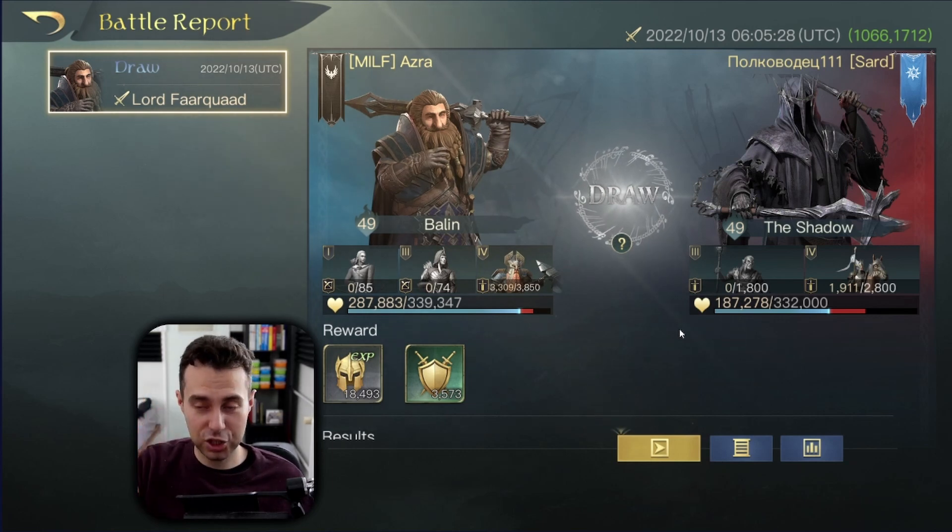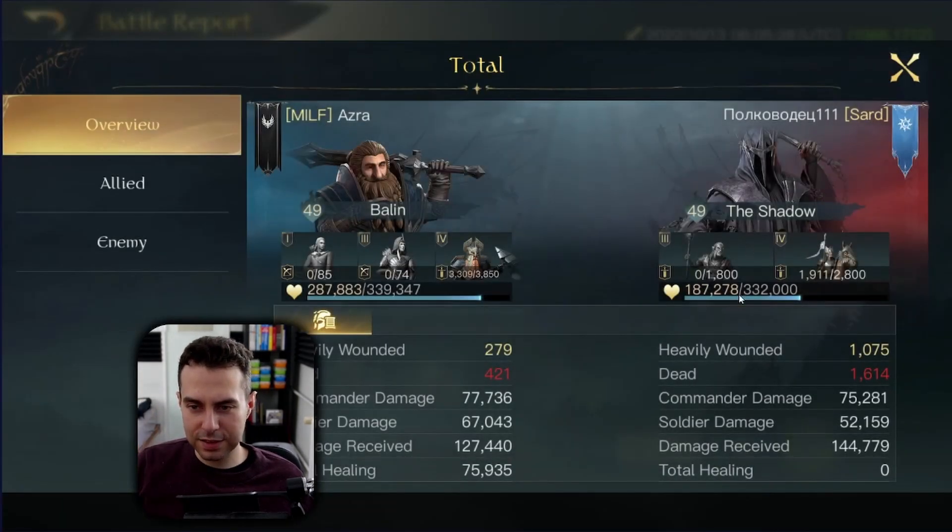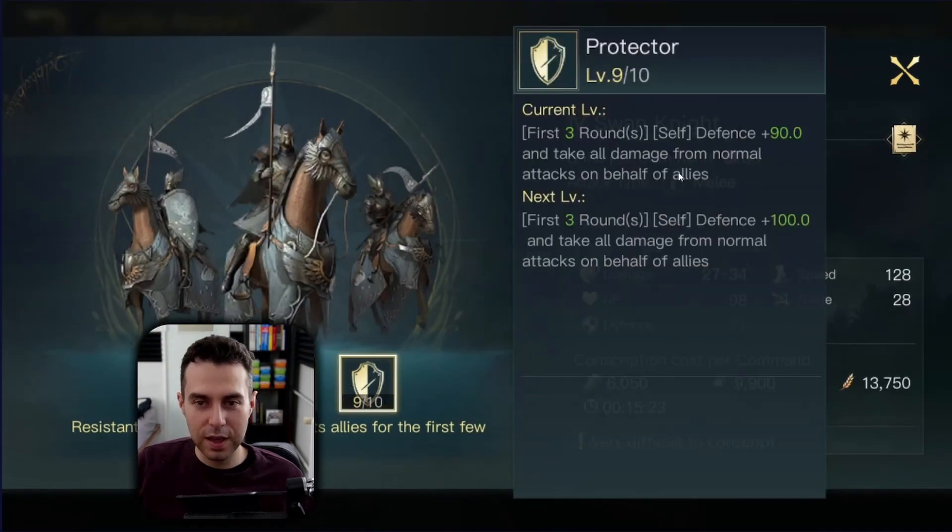The damage we dealt: almost 145K, and he dealt almost 130K to us. Here's a little fun fact: he has Swan Knights, which tend to protect his allied units for the first three rounds — so every damage is going to be misdirected to them.